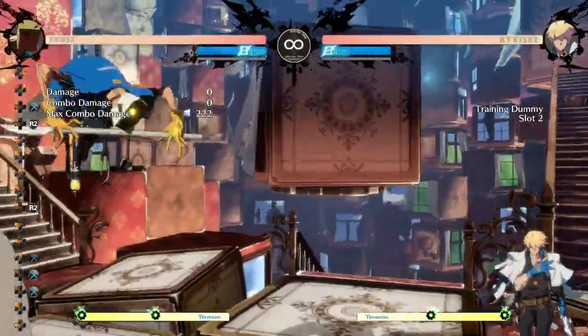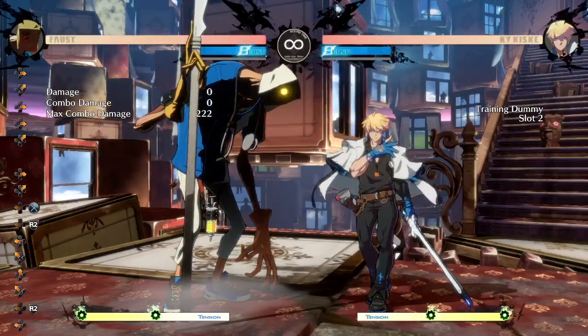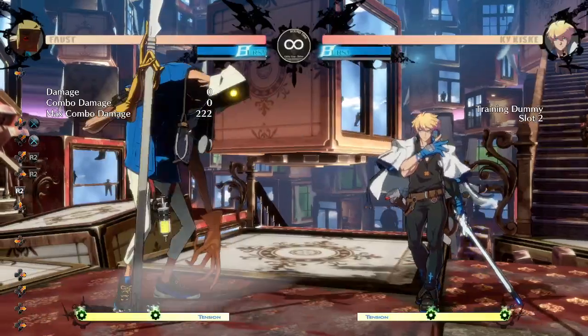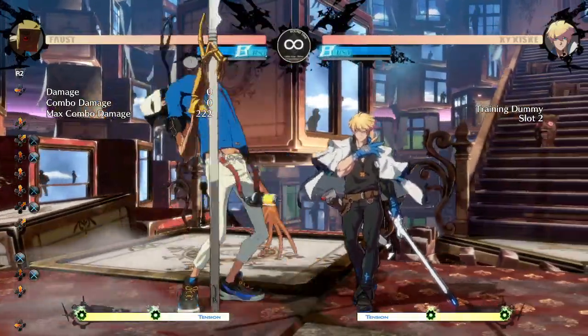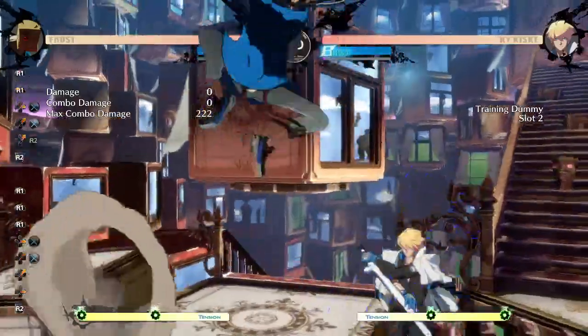What we should know about J.K, despite it being committal, is that it is very nice on block, on hit, and on counter hit — more so than J.P. That's why it's more committal. So the Gatling options: number one is J.D. J.K into J.D — very nice.